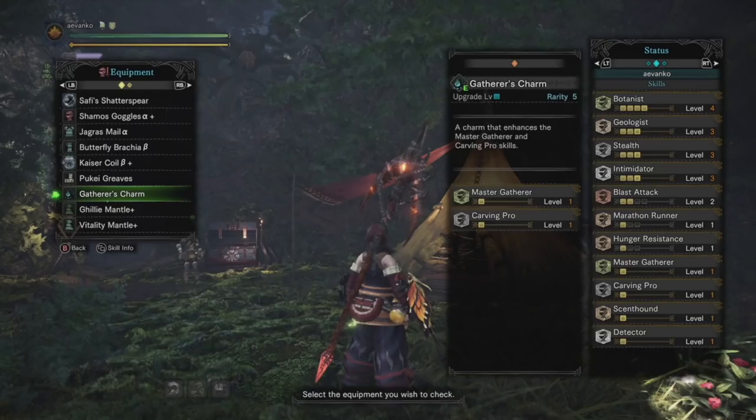All you need to do is craft the Gatherer's Charm, which is easy to make, and use the skill Geologist Level 3. That's all you need. Optionally, I use Stealth Level 3 and Intimidator Level 3 so I don't get distracted by any of the large monsters.